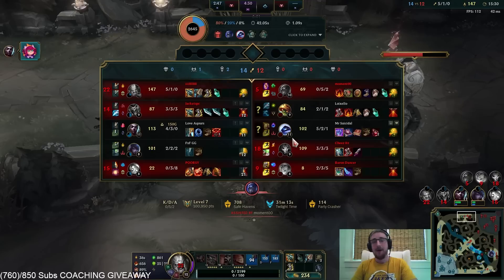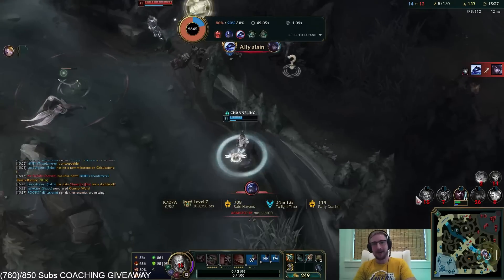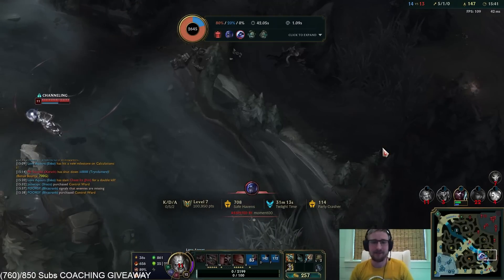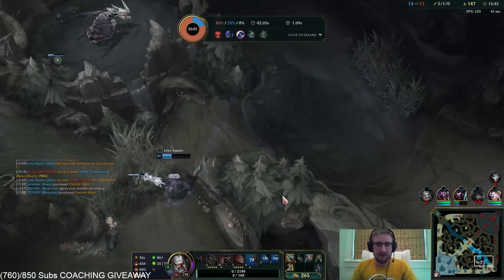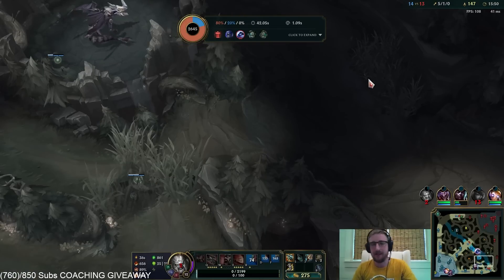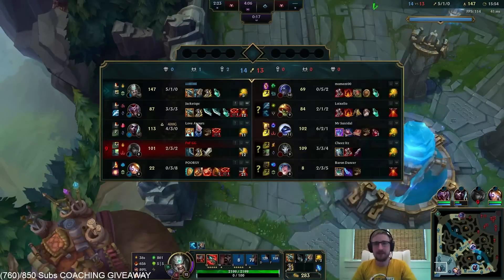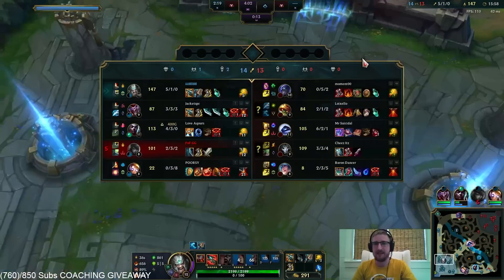But while Xerath went top to deal with me and get my bounty, my Ekko went bottom and got a triple kill — so I'm going to say worth. My Ekko is a little bit behind, and honestly he's still going to be behind because Xerath picked up my big bounty. But Ekko is definitely ahead of some of the other people on their team now and could start assassinating people.